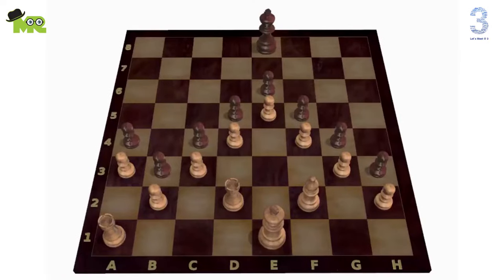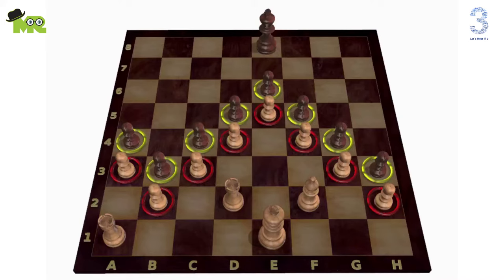Here in this position white has three more pieces than black, but white can't attack the black king because white is not able to break the pawn structure. In this scenario all black and white pawns are completely blocked, so from this position no capture is possible. After 50 moves any player can claim a draw.